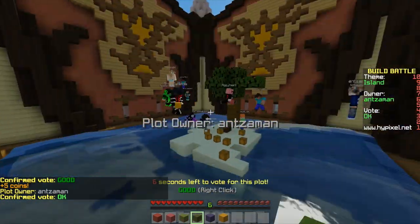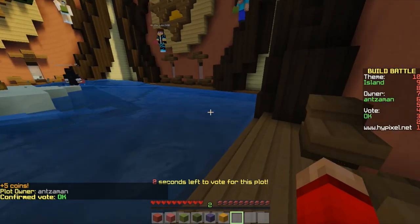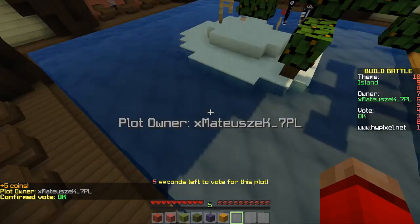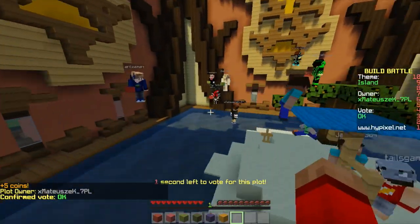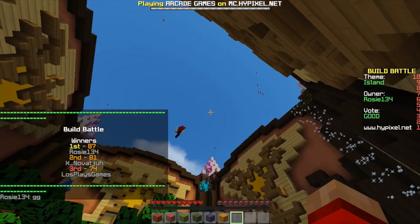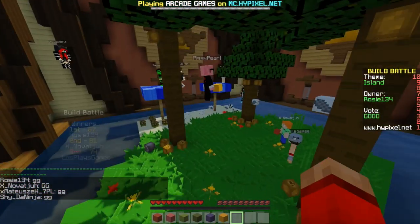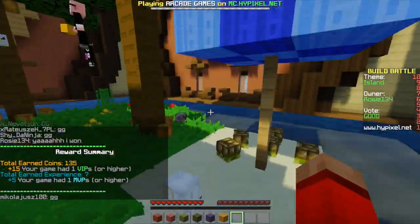Okay, they didn't have — oh, they could have used the plot floor for the water. Okay, this looks like a beach. I got third! Oh, that's nice — I got third place. I was going to give this epic; this is good.